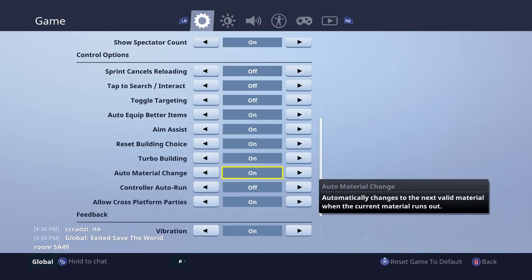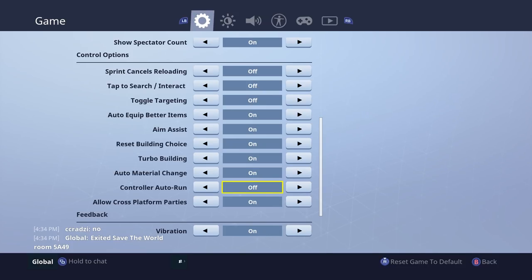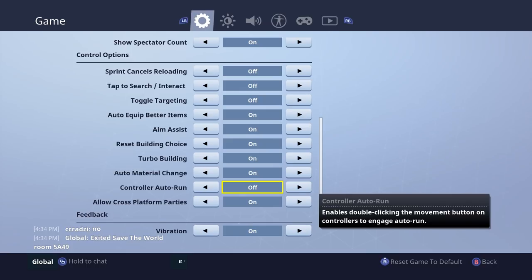Auto material change is a must. If you're running low on materials, it'll auto-change for you. Make sure you do have that set because it's very handy. Control auto run - depending on what video games you've been brought up with, auto run could be pretty handy. But if you like to control your running yourself, I recommend keeping it off. Having it off gives you the opportunity to switch between running and normal walking rather than having it auto-run all the time.